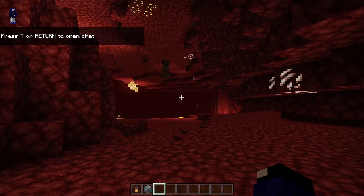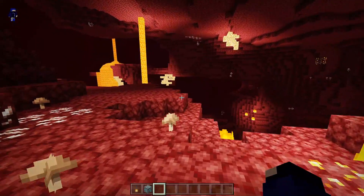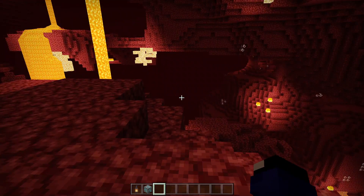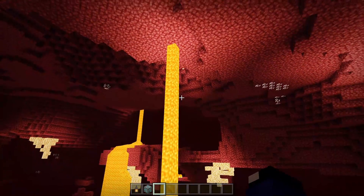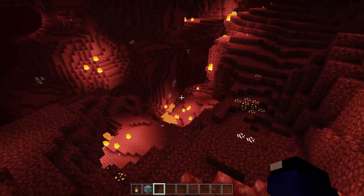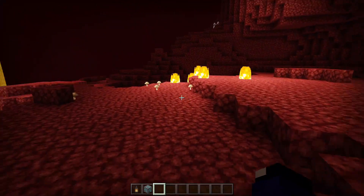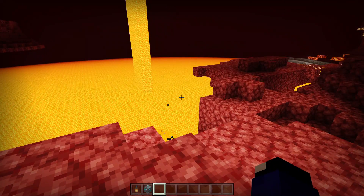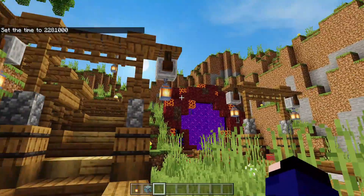Kita udah keluar dan kita coba lihat gimana penampakan Nether. Glowing ore-nya kurang kelihatan kalau di nether, kurang gelap. Bersyukurnya di nether itu terang guys — kalau di Minecraft Java biasanya gelap, tapi di sini terang, mungkin faktornya dari pencahayaan lava dan glowstone-nya yang terlalu terang. Tapi gua kurang suka sama warna lava dan apinya yang terlalu putih, nggak kuning. Mungkin ke depannya timnya bisa perbaikin biar nggak terlalu terang.